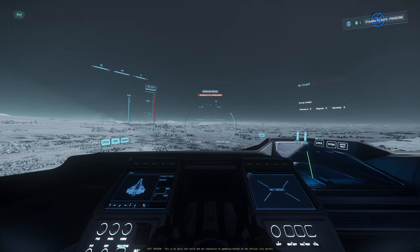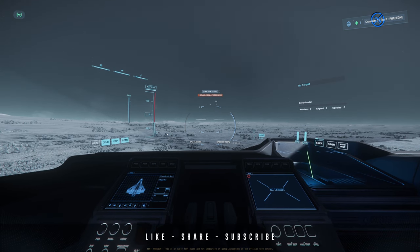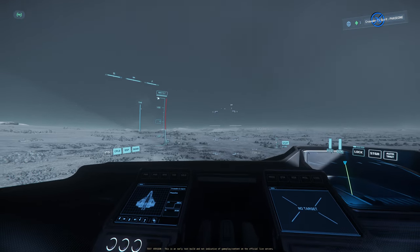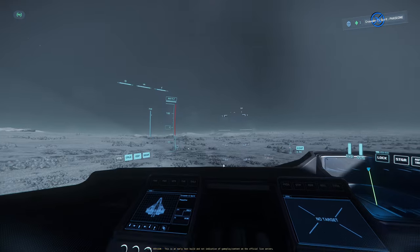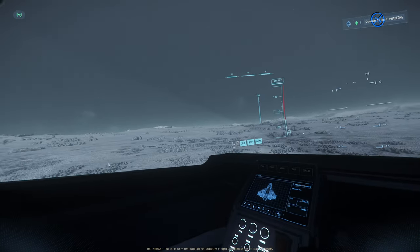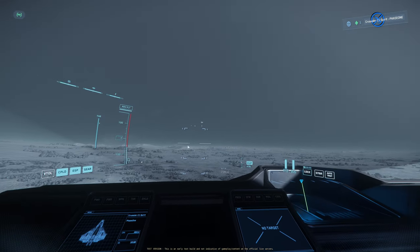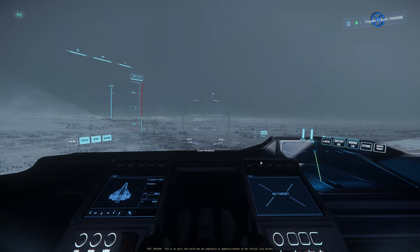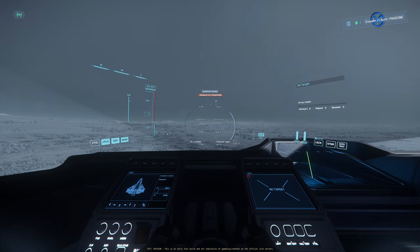Once in NAV mode you cannot defend yourself with shields, but you can go your top speed — that's the key difference between NAV and SCM. NAV mode allows you to access the fastest speed of any given ship. You can also alternate between different sub-modes in NAV: 'Nav Flight' removes the quantum drive HUD from the screen so you can see more while cruising; 'Scan' gives you access to your scanner; and 'Quantum' is where you jump to a quantum point or travel across great distances.